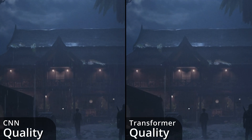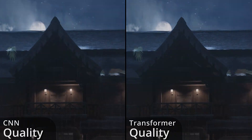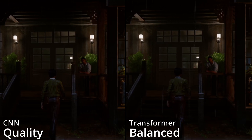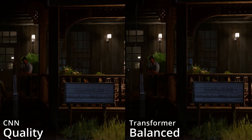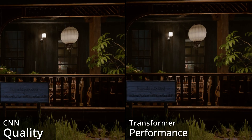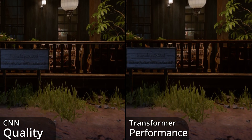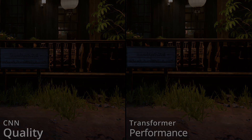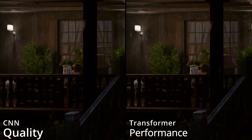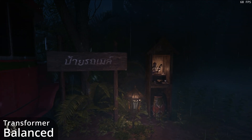In conclusion, DLSS 4's Transformer model is a big improvement over the old convolutional neural network. Balanced is now a solid choice compared to the old quality setting — it renders at a lower resolution while simultaneously delivering sharper textures, better details, and greatly enhanced anti-aliasing. Depending on your preferences, performance could be your new sweet spot to get a big boost in GPU-bound scenarios. It still has the benefits of less ghosting around objects and slightly higher quality details and anti-aliasing, with the only downside being lower quality textures closer to the camera — but that's a trade-off you can decide for yourself.